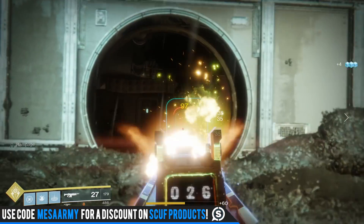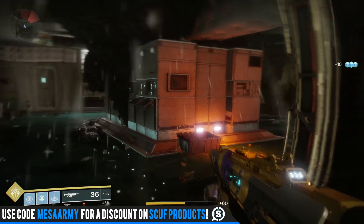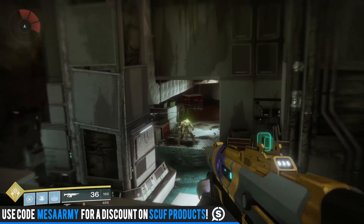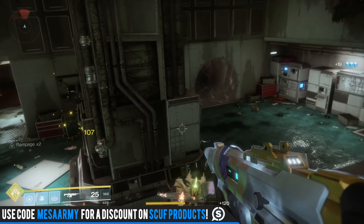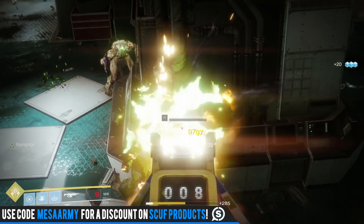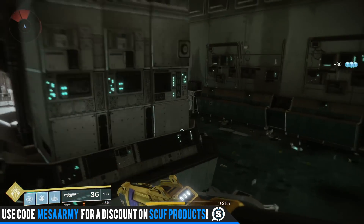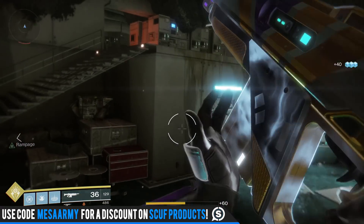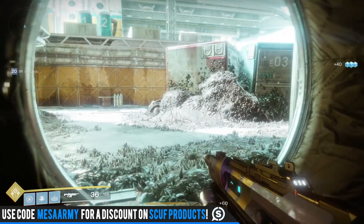Coming in at number 2 is going to be the Origin Story. This thing is ridiculous — it's got Rampage on it, and Rampage stacks. The more kills you get, the more damage this thing is going to do. Let me kill you... and kill your friend — that's times two. And it stacks — the more kills you get, the more damage this thing does.